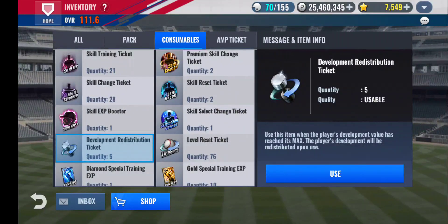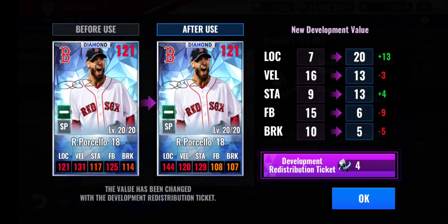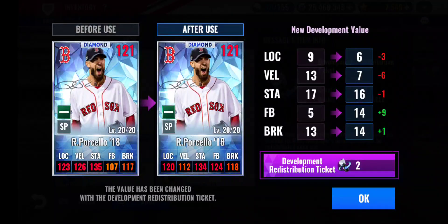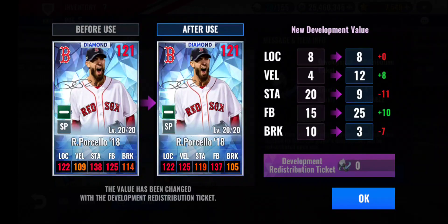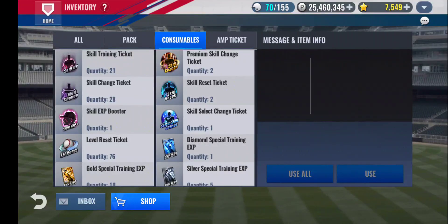Alright, let's do the redistribution tickets on Porcello. Got five of them. Better location, but that's too high stamina. That's not going to cut it. That's not going to cut it either. Man, stamina really wants to get high right now. This is not looking good. Well, those didn't work out as well as I expected.